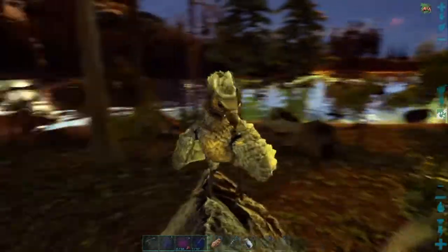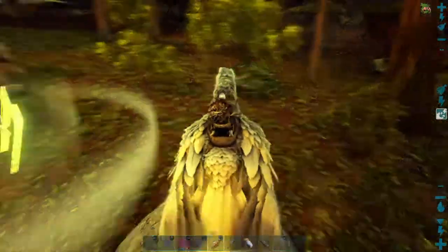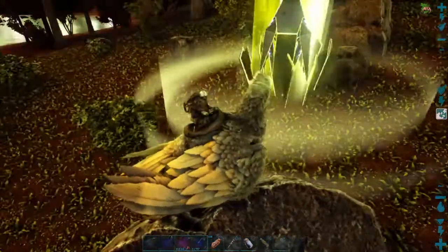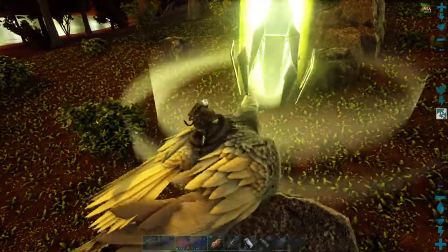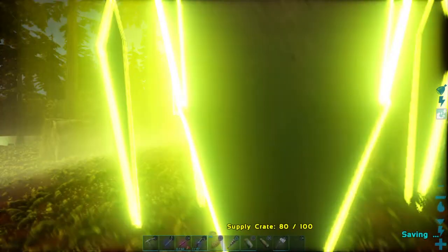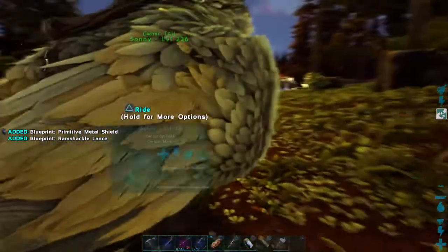Good morning everyone, this is Tile Creek Rock back for another exciting day here on Ark Survival Evolved, the Lost Island map. This is day number 56 of our little adventure here. We'll get this yellow supply drop we've been waiting to come down. Hopefully it'll be something good. Not really.